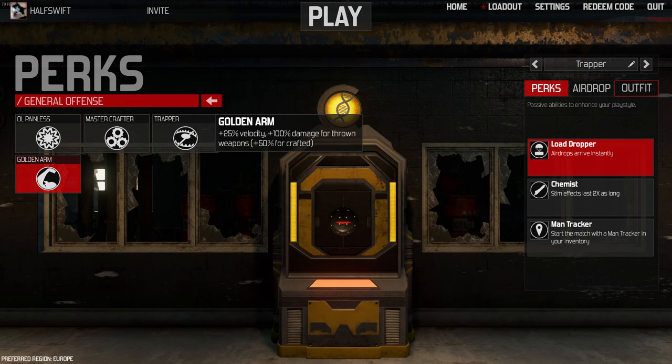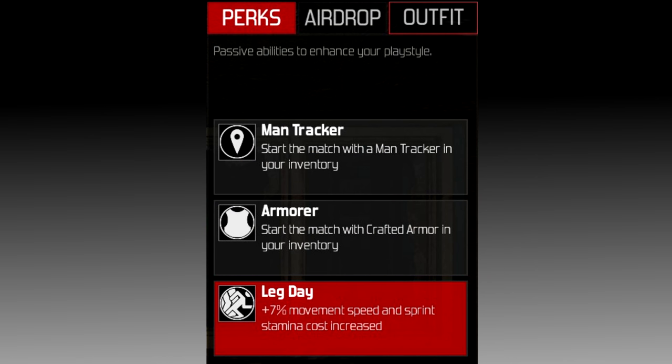There is a huge selection of perks. A good beginner's loadout is man tracker, armor, and a perk of your choosing. In the beginning you are bound to lose many battles, and these perks let you find people quickly so that you can understand the combat much faster, while still letting you explore the perks.